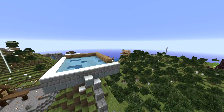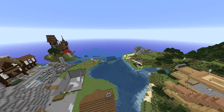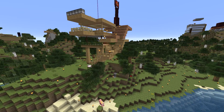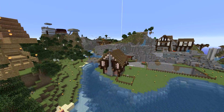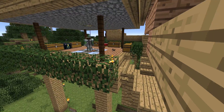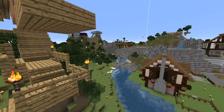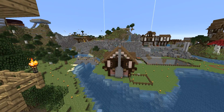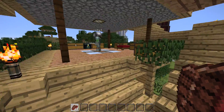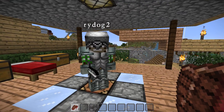Our next stop: Rydog, who is one of the newbies this month. He's building a treehouse-type house - I'm calling it a treehouse because it looks like one with little leaves around it. I don't think Rydog is on Team Speak so we're not going to hear about his plans, but he's off to a good start with multiple levels. Hi Rydog!